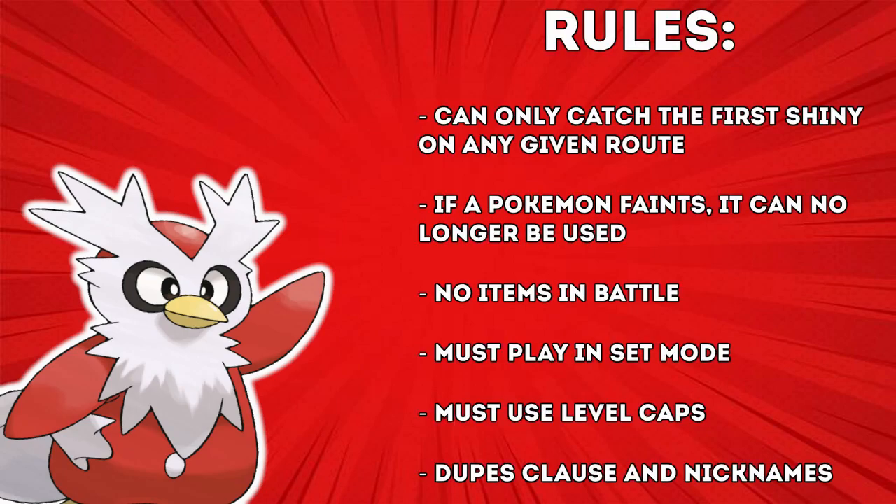For those of you who don't know what a Hardcore Nuzlocke is, I can only catch the first shiny on any given route, and if it faints it must be placed in the PC and can no longer be used. I must nickname my Pokemon, and I'll be using the Species Clause. Also, no items in battle, I must play in set mode, and my highest level cannot exceed the next gym leader's strongest Pokemon. For the Elite 4, I'm setting the level cap at 58, as by the time I get to Lance, most of my team will be level 60, which is the same as his strongest member.